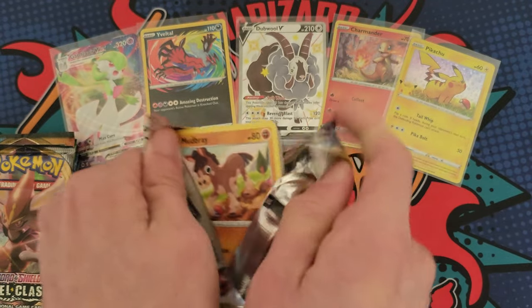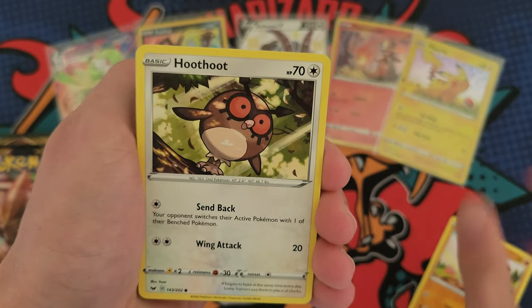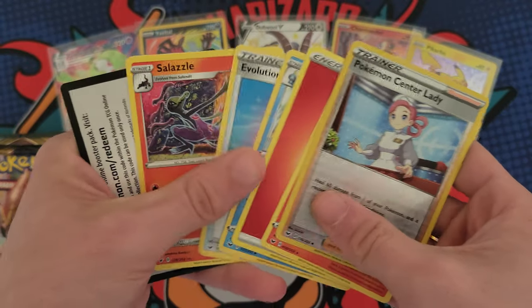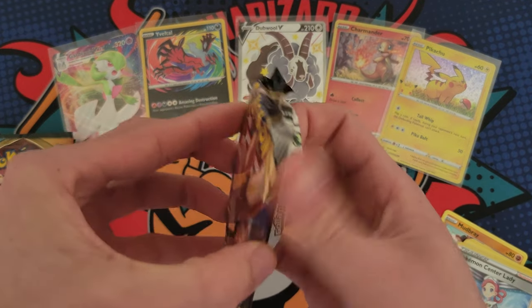First up we have Sword and Shield Base. Here we go — Hoot-Hoot, Corsola, Vulpix, Nickit, Pokémon Center Lady, and a Turtonator. That's fine, there's the code. On to Rebel Clash.